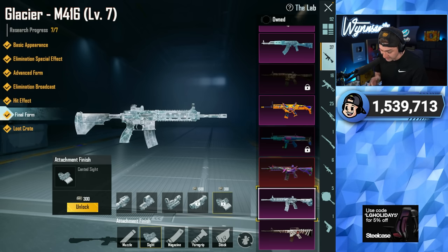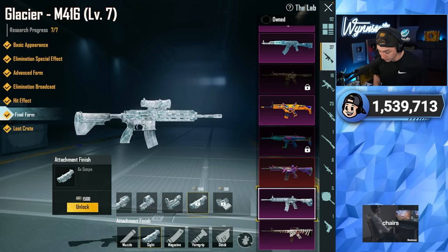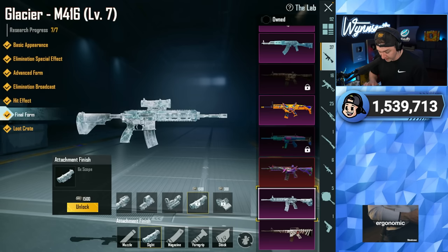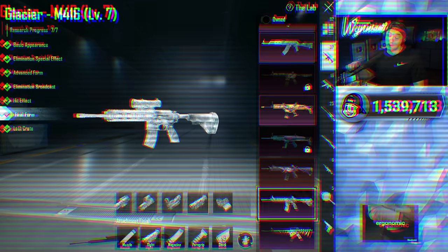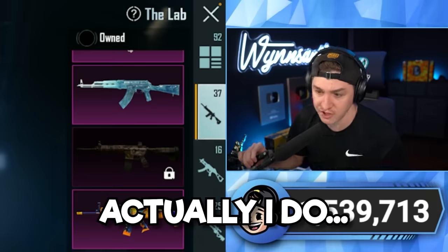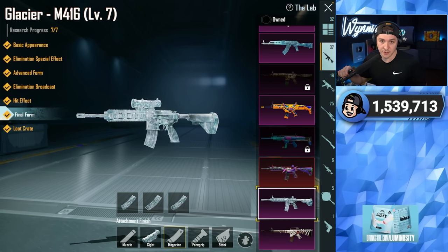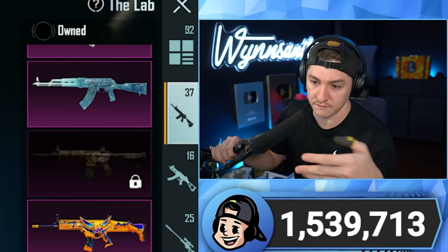So finally we get that frosty beautiful goodness on the 6x, as well as the canted sight too, which is kind of crazy. Now you can literally have a fully Glacier M4 with every single attachment. We're going to get the 6x, we're also going to get the canted sight, and now for the third time we have maxed out the Glacier M4. I don't know what they could possibly add to make me spend more money on this gun — actually I do. Can we get a Glacier drum mag skin please? No? Okay, cool — add the Glacier drum mag skin in like three years and I can say I maxed the gun for a fourth time.